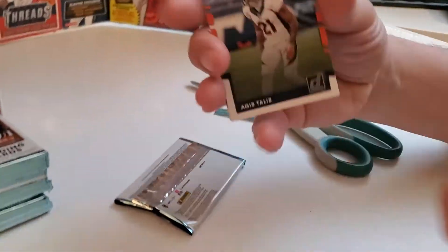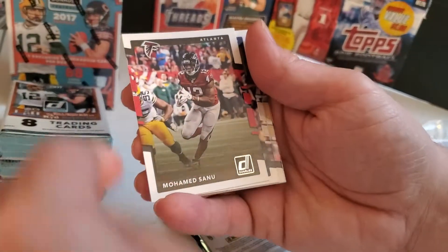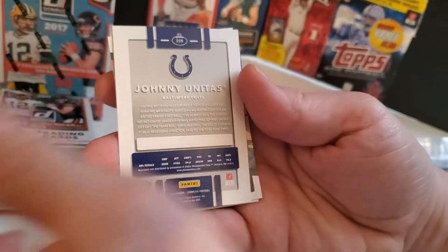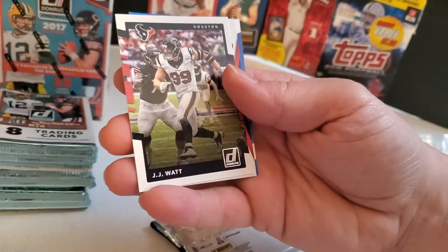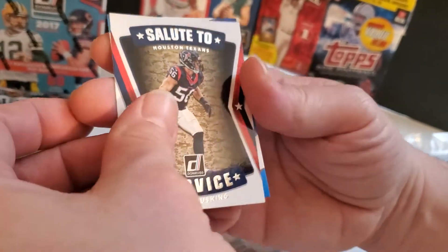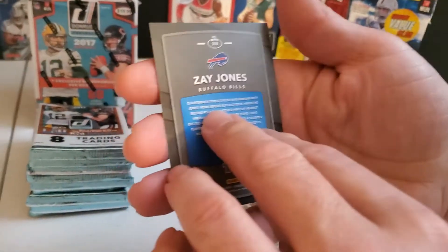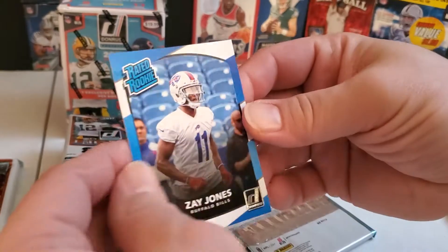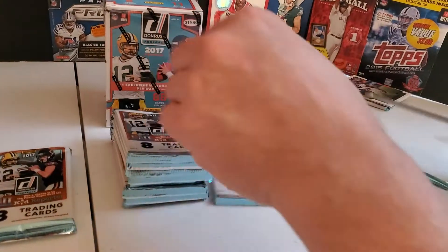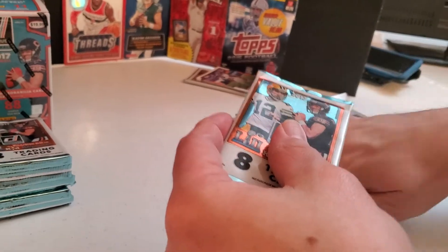I just saw the first rated rookie card. Let's see if we get lucky on any of this stuff. There's Johnny Unitas. J.J. Watt. Salute to the Service. Brian Cushing. And there's our first rated rookie — Zay Jones, card 309. That's the back of what the rated rookies look like. Not the rated rookie we were looking for. I think the card we need is 327.